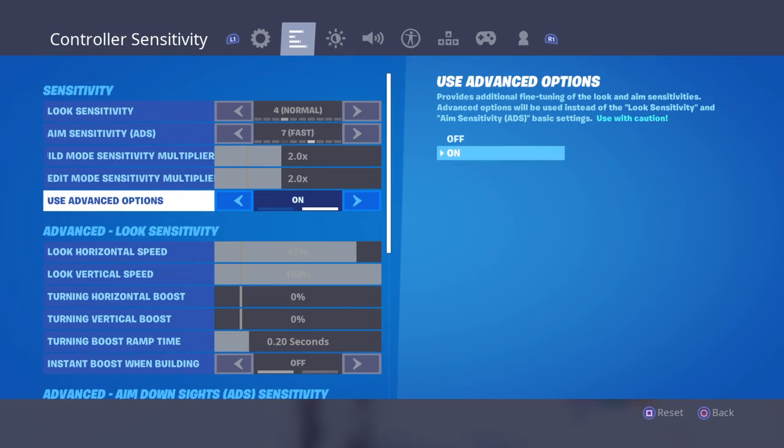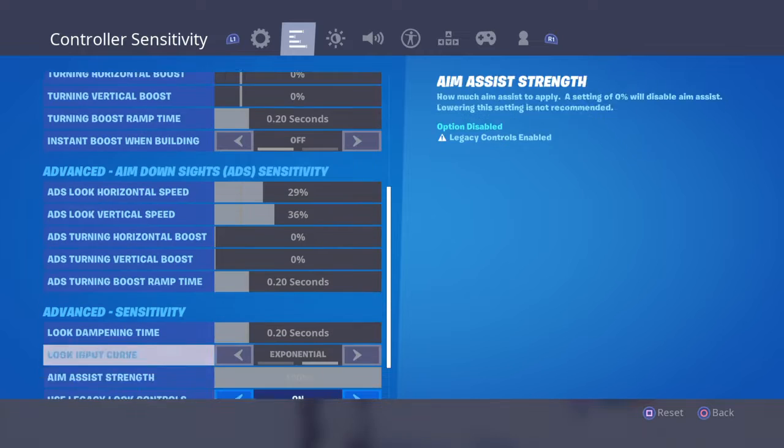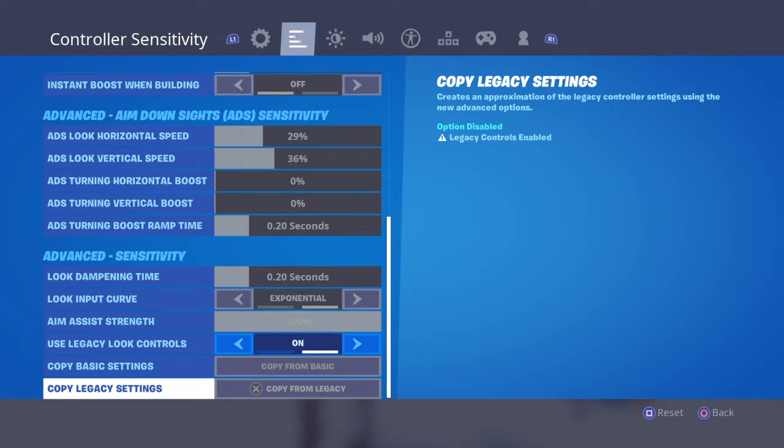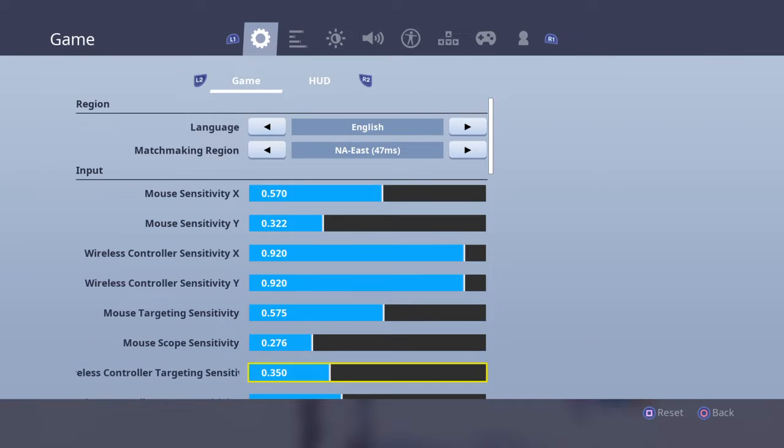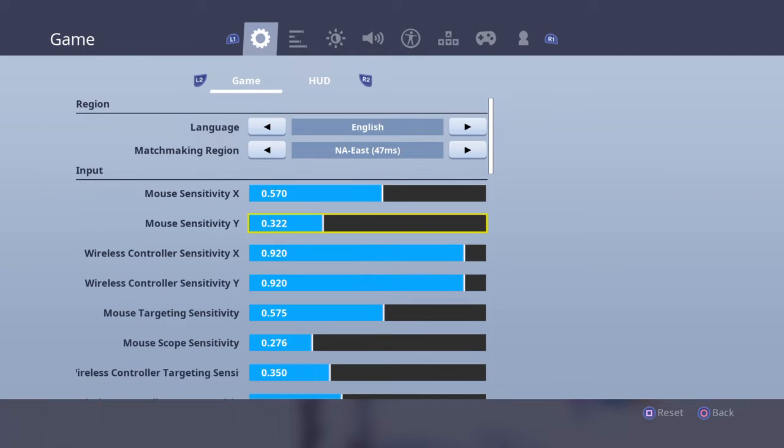Head over here, turn this on, then go down. You wanna copy this — you'll have all your old settings back. It's pretty much easy, that's all you gotta do.